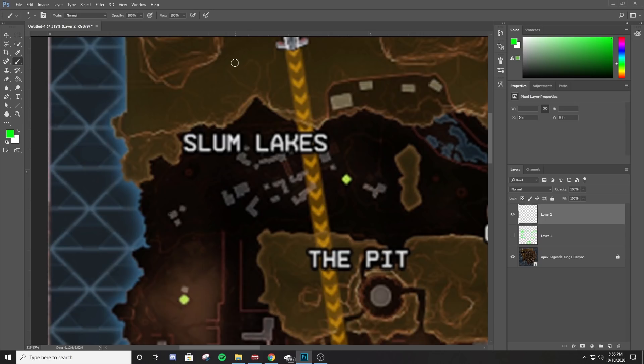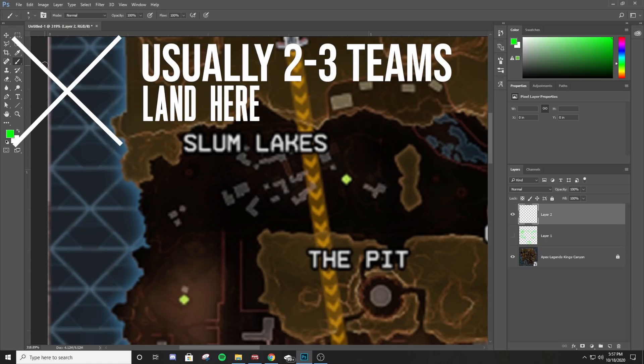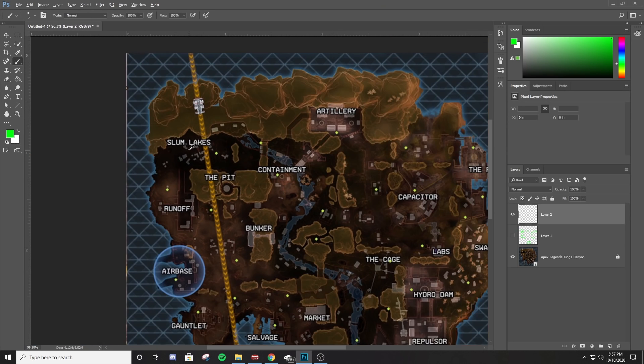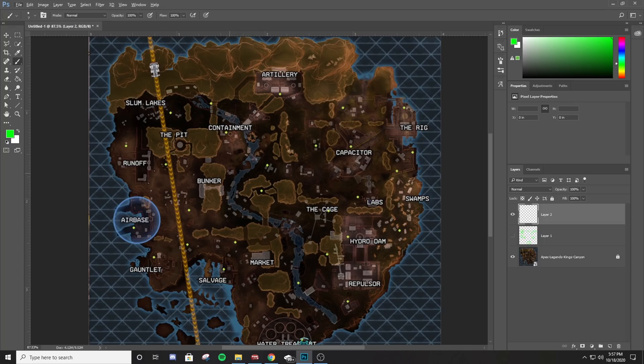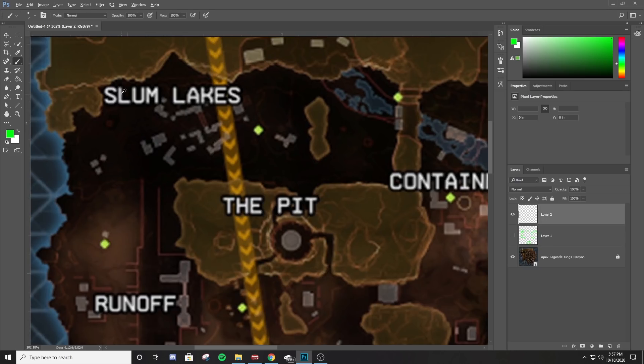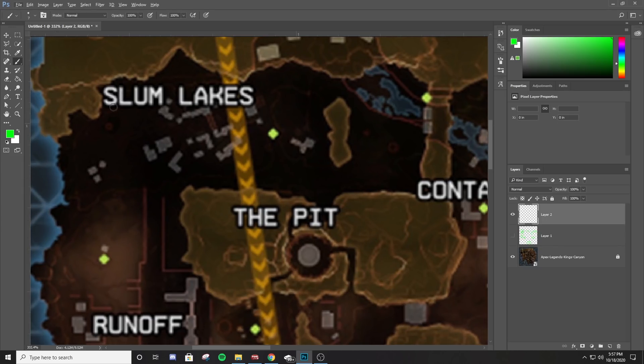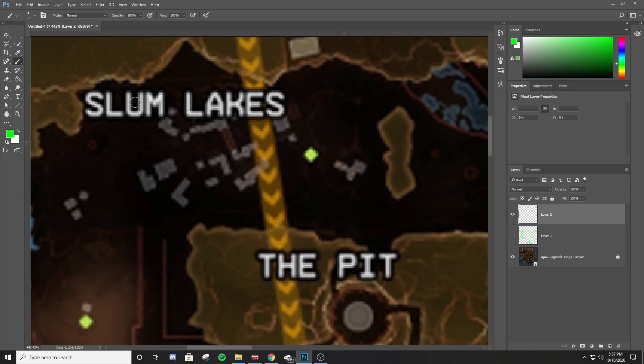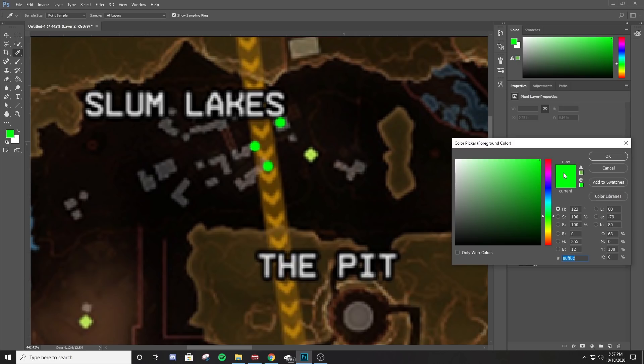Slum Lakes is one of the top three locations me and my team land in a lot of games — I'd call it my home base. When playing ranked with a consistent squad, you really want to land at the same location over and over so you build it like a Call of Duty map — you know where the best loot is and how to rotate. When we land contested at Slum Lakes, we send one person to each building and one person on top.